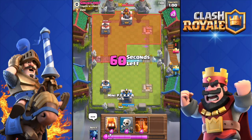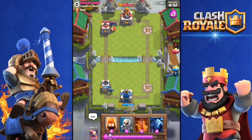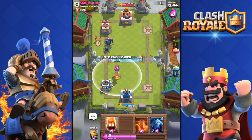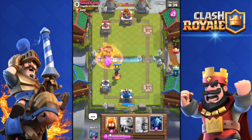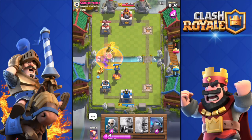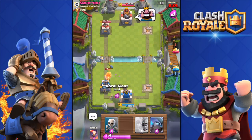He has a pekka and a dark prince and a normal prince — he's using the pekka double prince deck. Nice deck, for real. I'll drop the skeletons over there, get my inferno tower and put it over there, throw a poison spell over there. He deployed his fire spirits — that pekka is gonna go down! Okay, that was great. It's most likely gonna go to overtime.